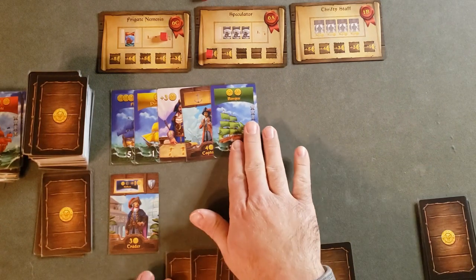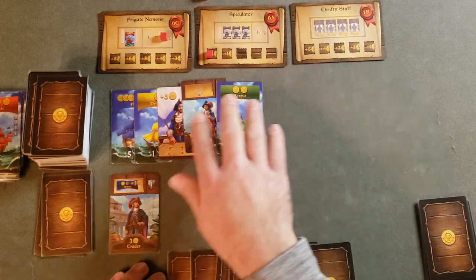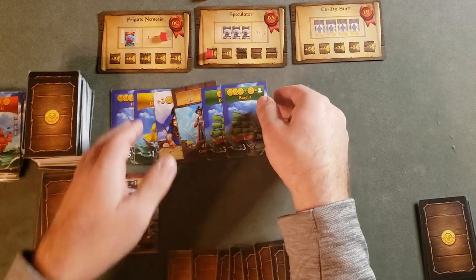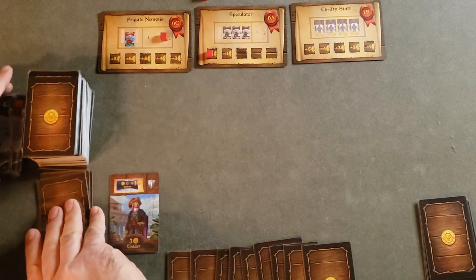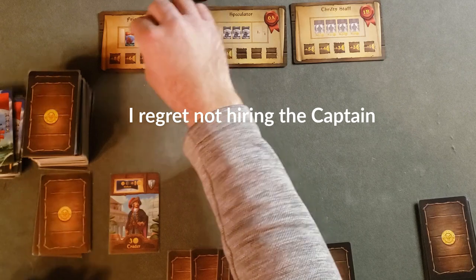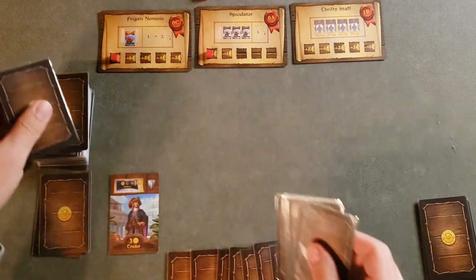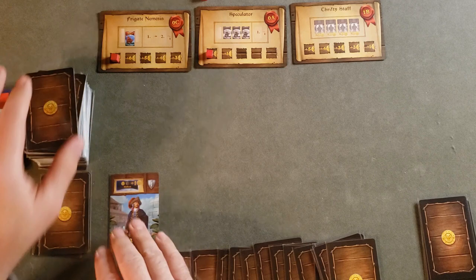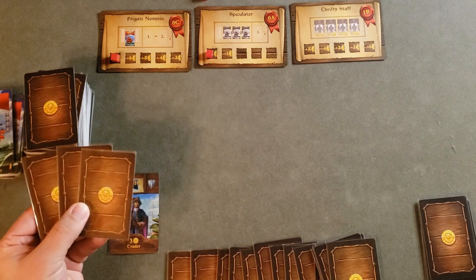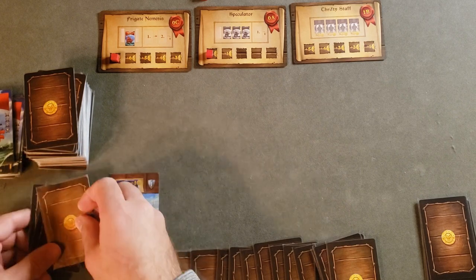We completed the Speculator — that's going to give us two. Do we want to buy anything or keep going? The captain costs four so he doesn't count towards the Thrifty Staff, so there's nothing I really want. I'm going to keep pushing my luck. There's a green ship and that ends the turn. We flip the time card and it's a frigate — we'll claim that, not claim the money, and complete the Frigate Nemesis contract, which awards eight gold.